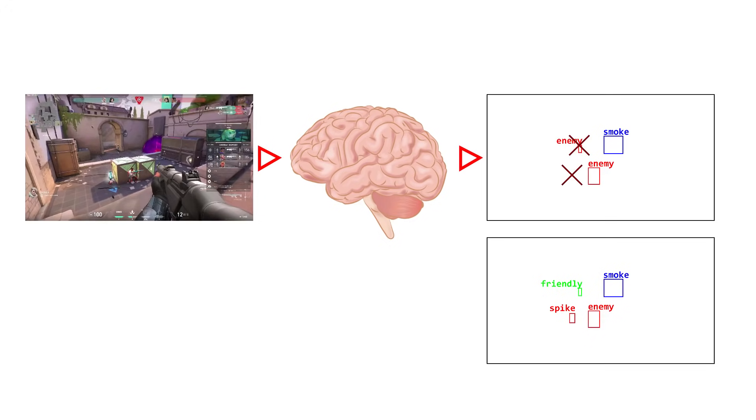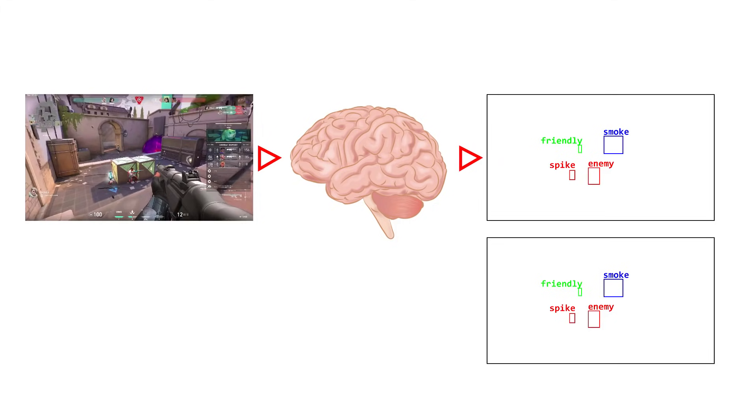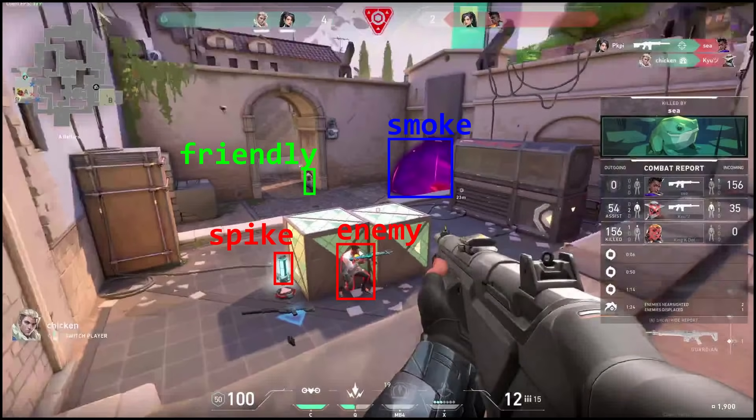Every time it's wrong, we measure how wrong it is and tweak the neurons a little. Over time, the neurons change until the right answers come out, and everyone is happy. I trained the model on my GTX 1070 for about 2 hours, and the results were surprisingly good.